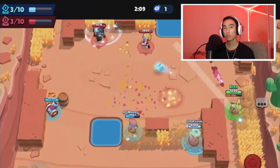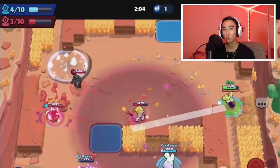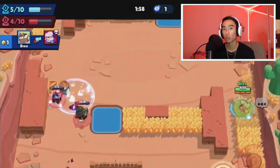Another good gear you could use if there are a lot of bushes is the vision gear. Vision gear might actually be helpful because if you hit your shot with Mandy, you can basically scout opponents in the bushes and you might hit your super a lot more. Alright, that's going to be it for Mandy's build — let's hop straight into the tips.